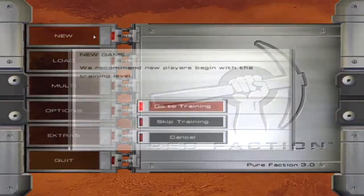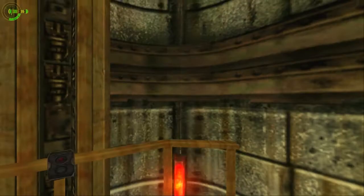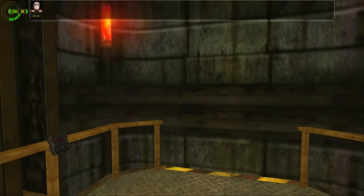We're going to go and do the training room first - it's always fun. Parker, this is the training phase of your Red Faction probationary period. If you survive, you'll be ready to help lead the Minor Rebellion against Altar when the time comes.